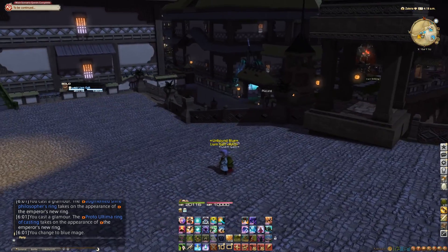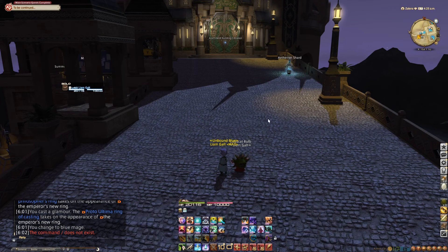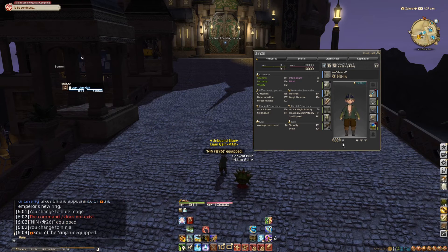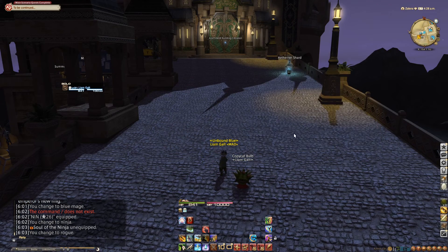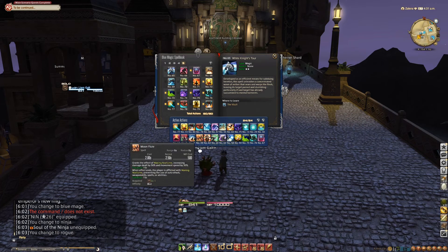We can copy hotbars back and forth, and if I did copy Rogue 1 to Blue 1, you can see it copies these. So let's go back to being a Ninja for a second, and we're going to take off our soul crystal — so now we're a Rogue. Now I'm going to remove all of these spells here and start setting up our hotbars.